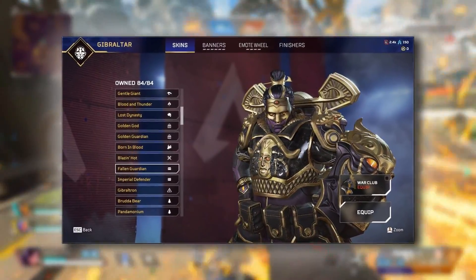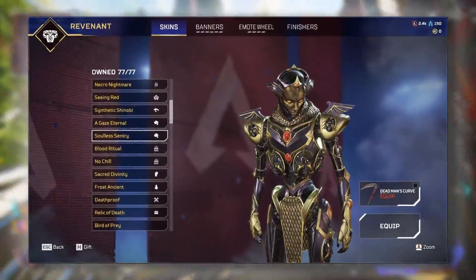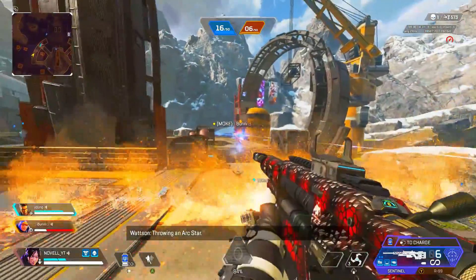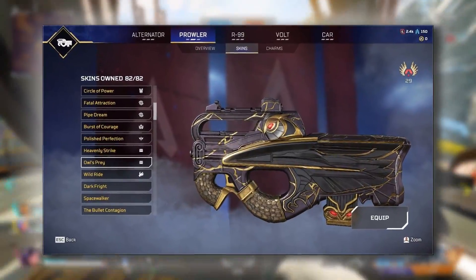Along with that, there will be the Fallen Guardian Gibby bundle, and of course the Soulless Century Revenant. They all have the black and gold theme, and they will be bundled with select weaponry. You can be expecting to see the Owl's Prey for the Prowler.